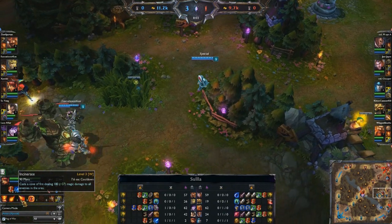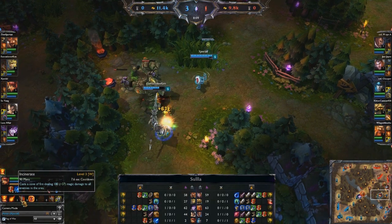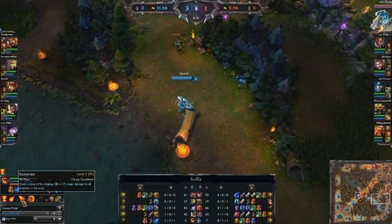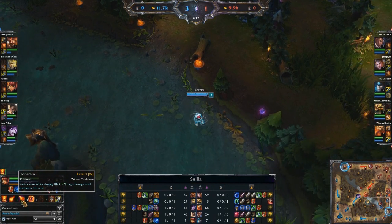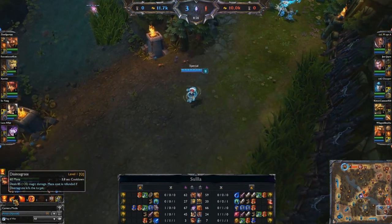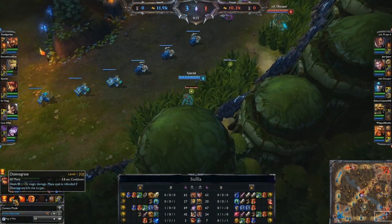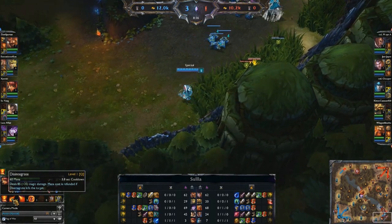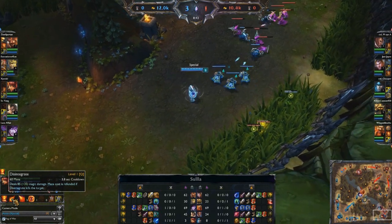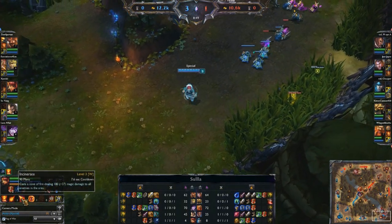Her W, Incinerate, is sort of Support Annie's bread and butter skill. It's a short cone that flies out in front of Annie — doesn't have great range, but it's area of effect so it can hit more than one enemy. Support Annie players typically rely on this because it allows them to hit more than one person at a time with the stun. You can also trigger the stun with Q, Disintegrate — a point-and-click spell that deals magic damage; mana cost is refunded if it kills the target. This is typically maxed early on mid Annie, but is not as good on support Annie because it's single target only. That said, Disintegrate has greater range, so if somebody's running away you can sometimes hit them when Incinerate is out of range.